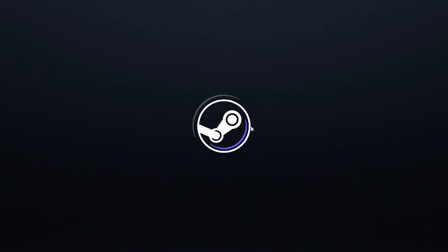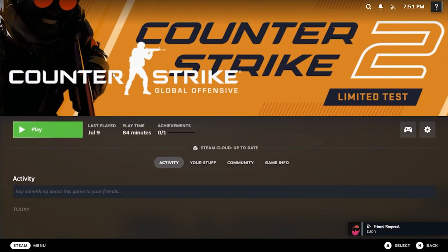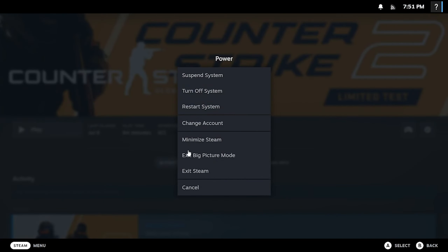Now you're in Big Picture Mode. Go to the game and start it from here. Launching the game from Big Picture Mode has worked for many users, so give it a try. If it doesn't help, exit Big Picture Mode by going to the Steam power icon and selecting 'Exit Big Picture Mode.' Then go to Steam, open the Library, find Counter-Strike, and try launching the game.